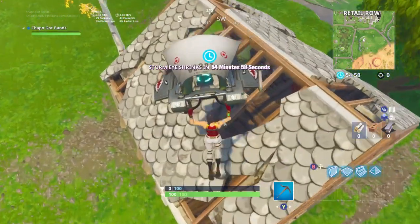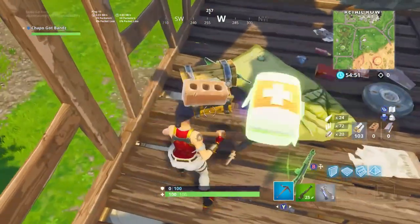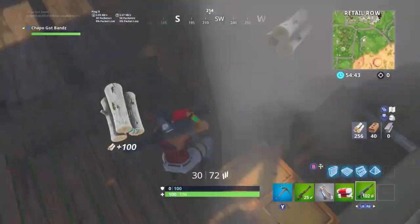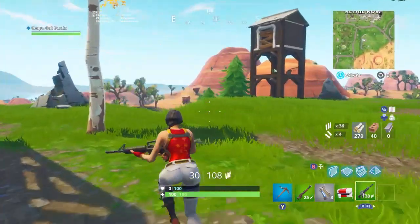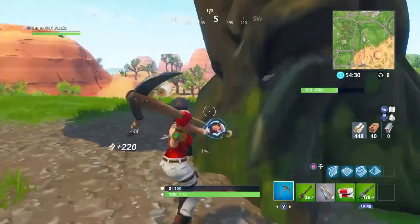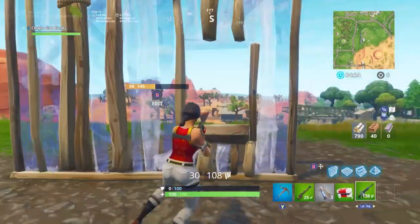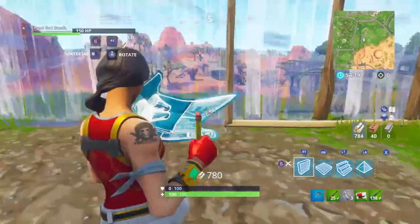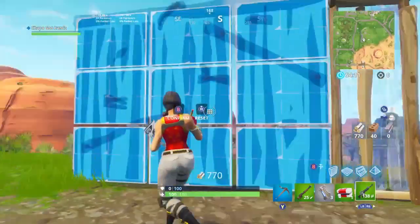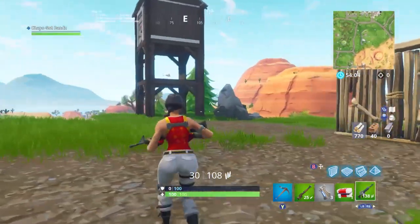Tip number three — this is another playground drill I do quite often. Gather some materials and guns: SMGs, assault rifles. First, clear out the area — trees and buildings. Then place a wall with a little window to the right or the left, and add two side columns on either side of the window as your target.